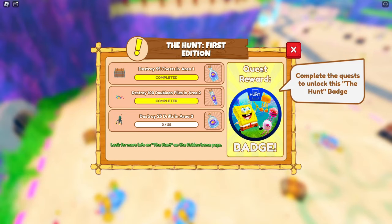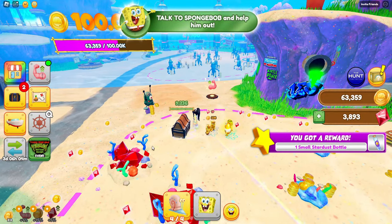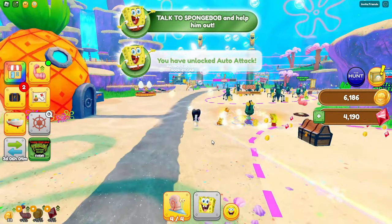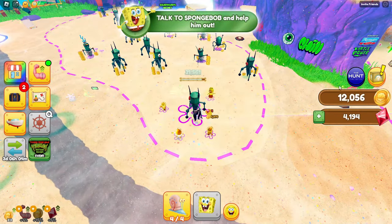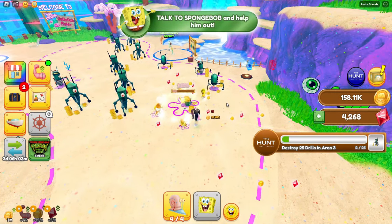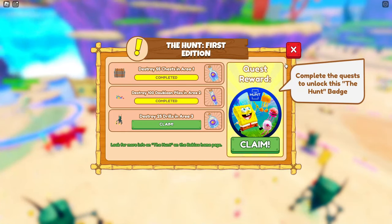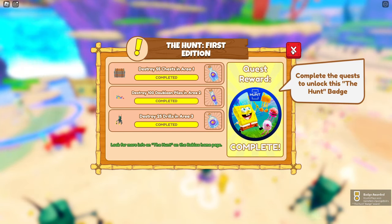The third task — we need to destroy 25 drills. In order to unlock the third area we need a little bit more coins. Now we've collected enough coins to unlock the third area. Here we're just going to need to destroy 25 of these drills. Make sure to have your best pets equipped as this will speed it up. And now let's collect our 25th drill. We've completed all three tasks, which means we can claim our quest reward which is the badge.